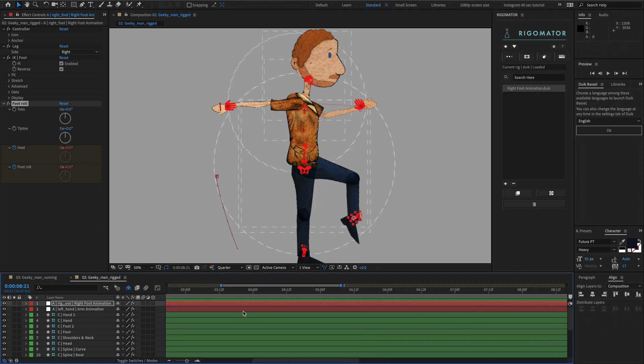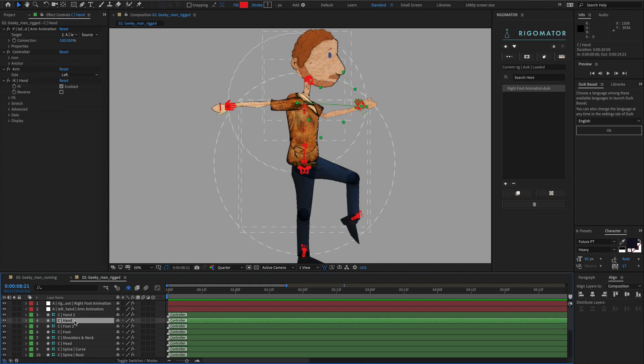You can turn these animations on or off by selecting the relevant controller. You will see a new effect whose name is structured as: P, the name of the controller, and the name of the animation. P stands for parent. The A you will notice in your layers stands for animation, indicating that this is an animation null.